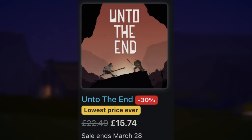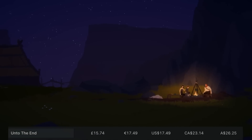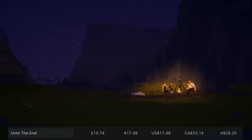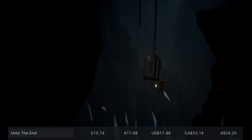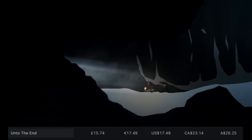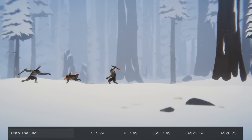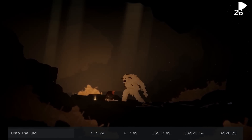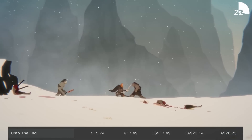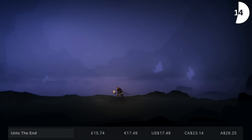Then there's Unto the End, which didn't get much coverage when it came out back in December. It describes itself as a challenging handcrafted adventure, and you play as a father who goes through a brutal journey trying to make his way back home. You've got a sword, a dagger, and a torch, and there are some interesting mechanics — like having to hold on to that torch, but when you're fighting you might drop it. The combat has a system of parries and counters and is 100% skill-based, so you have to learn to get better. I really like the art direction. It is brutally difficult at times and not for everyone — it's for players who like things like Dark Souls and Salt and Sanctuary. It'll take you about 5 to 8 hours, it has a 2.4GB download, and will set you back £15.74 or your regional equivalent.